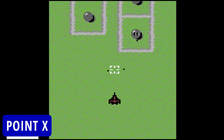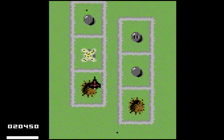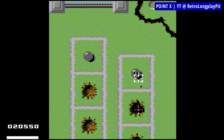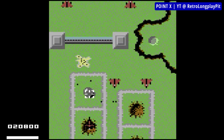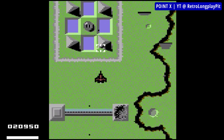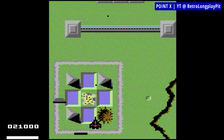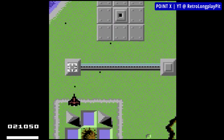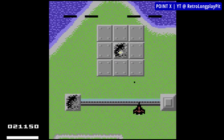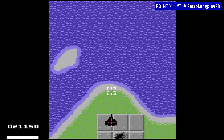Point X is a vertically scrolling shooter that in its gameplay design is clearly inspired by Xevious. Some would argue that it's better than Commodore's port of the original. The jury is still out on that, but it's a pretty fun and genuinely good-looking shooter nonetheless. You'll be fighting various unique enemies that fly in different patterns and bombing their land installations too — some of these shoot back, so keep that in mind. Graphically, Point X is quite nice and sounds are up to par too. So if you enjoy shooter games, it's definitely one worth tracking down and trying out.